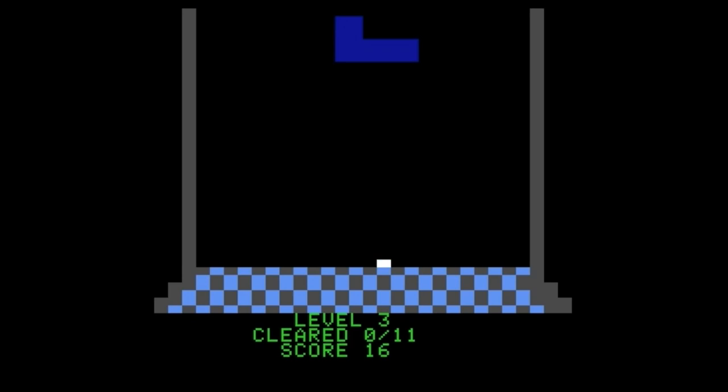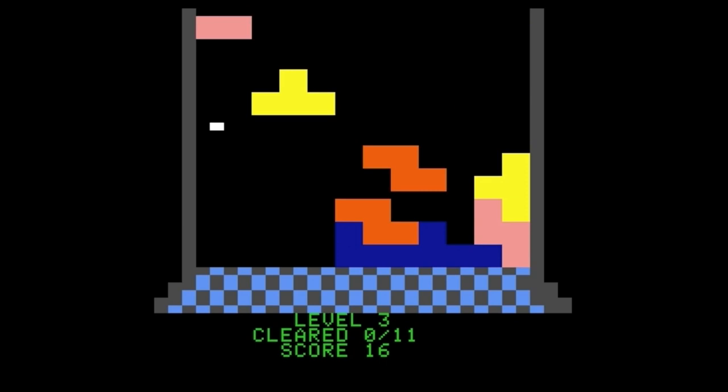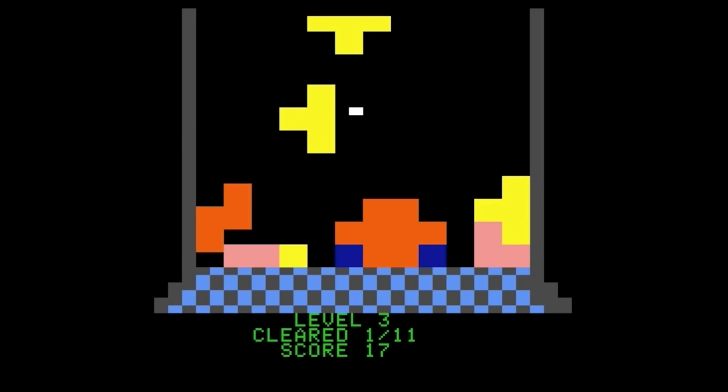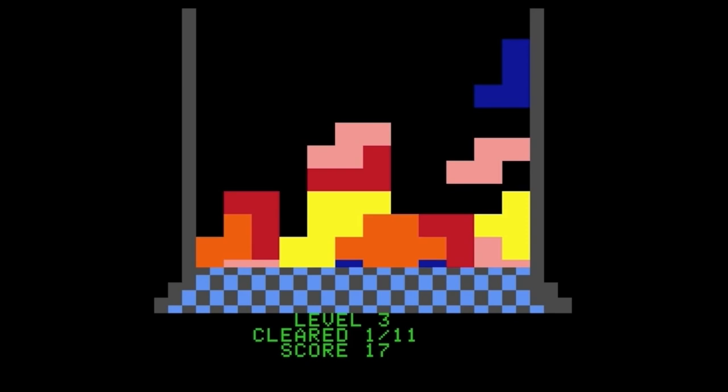However, in the tournament edition there are additional challenges. The white brick blinks in and out — about every other frame you can see it. With level 10, that changes to one in every 15 frames that you can see your brick, so he's mostly invisible with just the occasional reminder of where he is. After level 20, it's one in every 30 frames, so he's even more invisible.